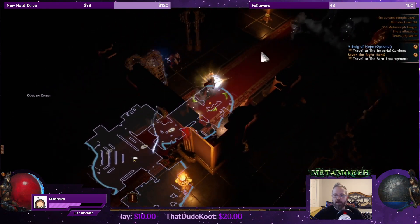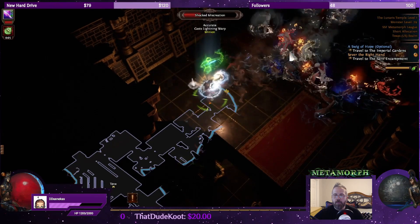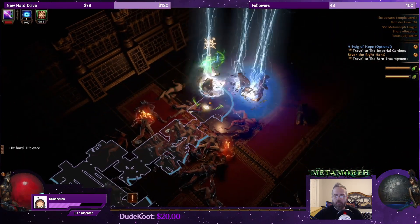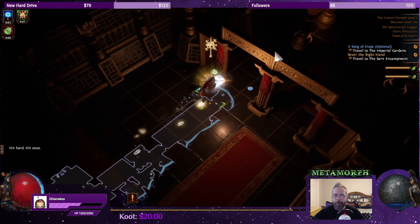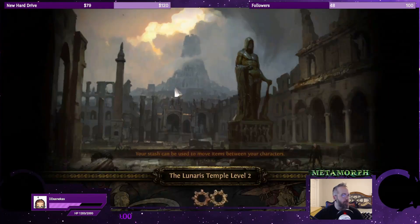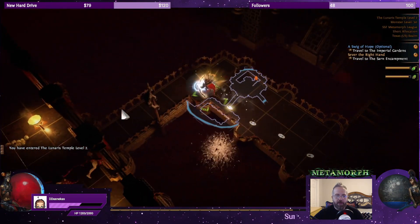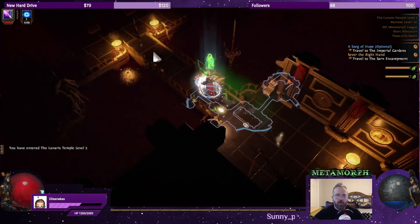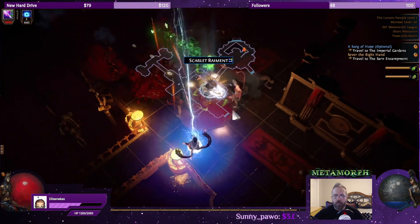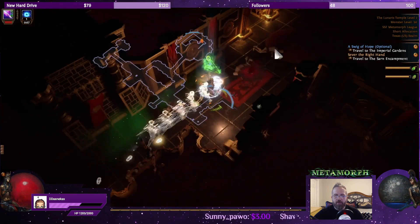Topaz Flask might be good for Piety — Piety does lightning damage. My mana is gone. Steal that shrine buff. Waypoint, and let's go down one more so that we can find Piety and take her out. This is one of my least favorite zones — it has so many dead ends. Has anyone in chat been able to guess what my loot filter is?